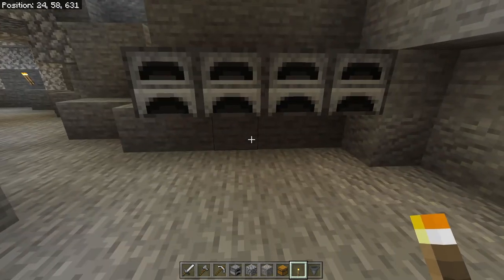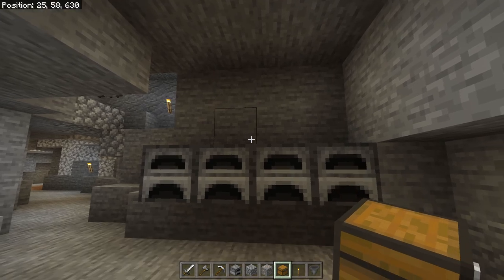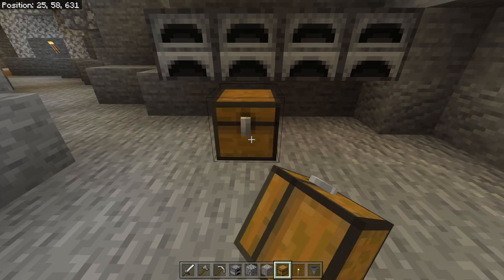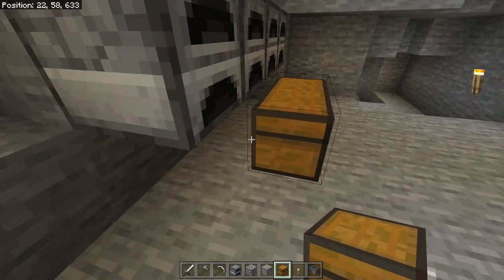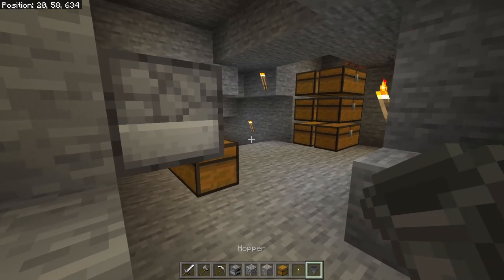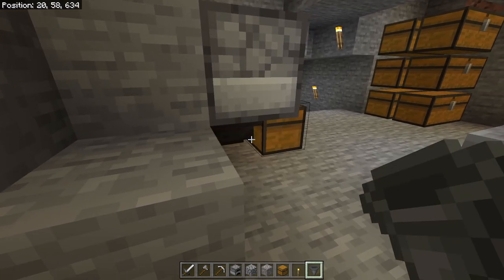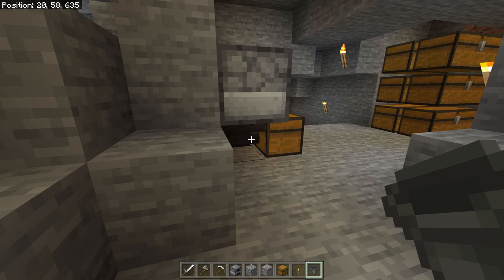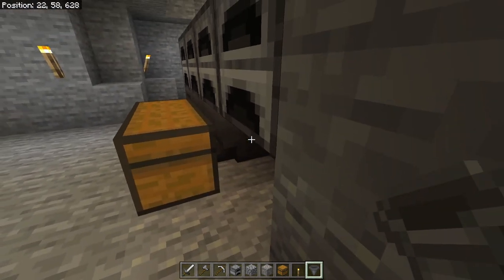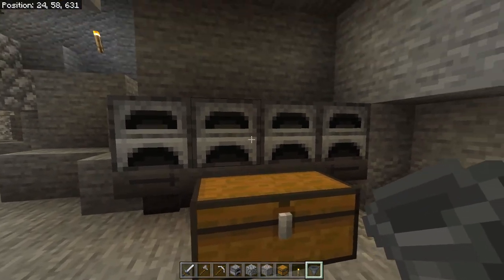Another solid recommendation that will help out a lot early on is to set up some type of furnace system that can automatically do things for you. We're going to keep it simple — just a couple of chests and some hoppers. To make hoppers, just get some iron and some chests. We're going to put two hoppers facing back into the furnaces, so all the items to get cooked are going to automatically go into the chest.